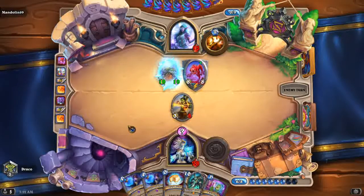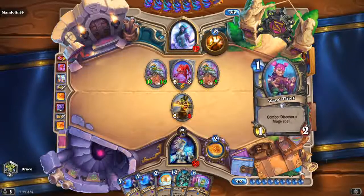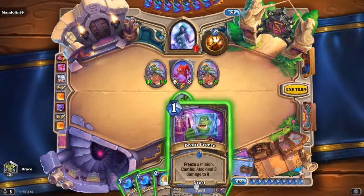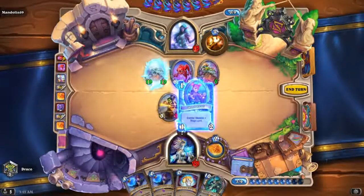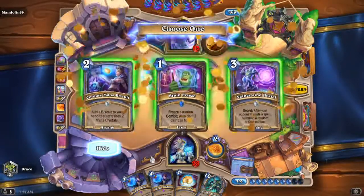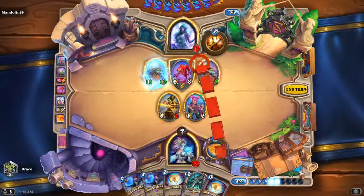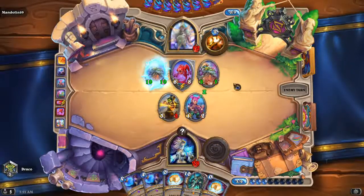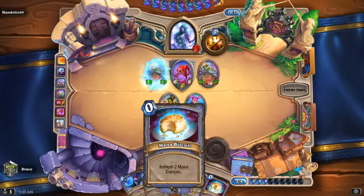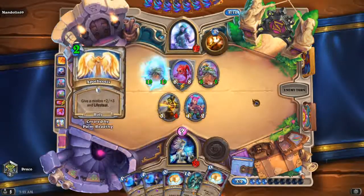Oh fudge. So I think we have to somehow pull off a miracle. I'm gonna play this, freeze this one because I'm gonna take ten damage, and then play this Conjure Mana Biscuit. Come on. Let's go boys, yes! That's it. I think that's it - we win this. I think this is just done. So you play Modrash, double Mana Biscuit, Potion of Illusion, and then Modrash again and you just win, and then again a Potion of Illusion. I think you're just gonna do good.